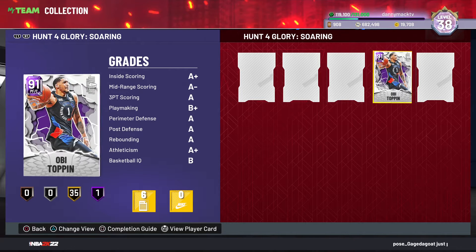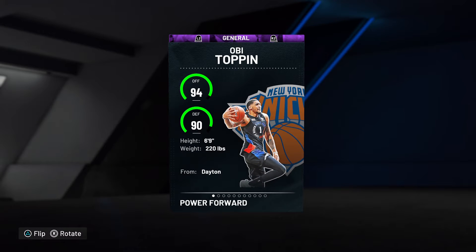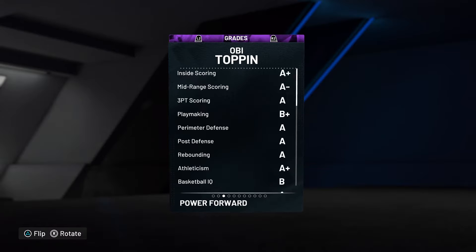What's good YouTube, your boy Danny Mac coming at you with another gameplay video. This time we got Mr. Obi Toppin of the New York Knicks — 91 overall power forward slash center, 94 offense, 90 defense, out of the University of Dayton.